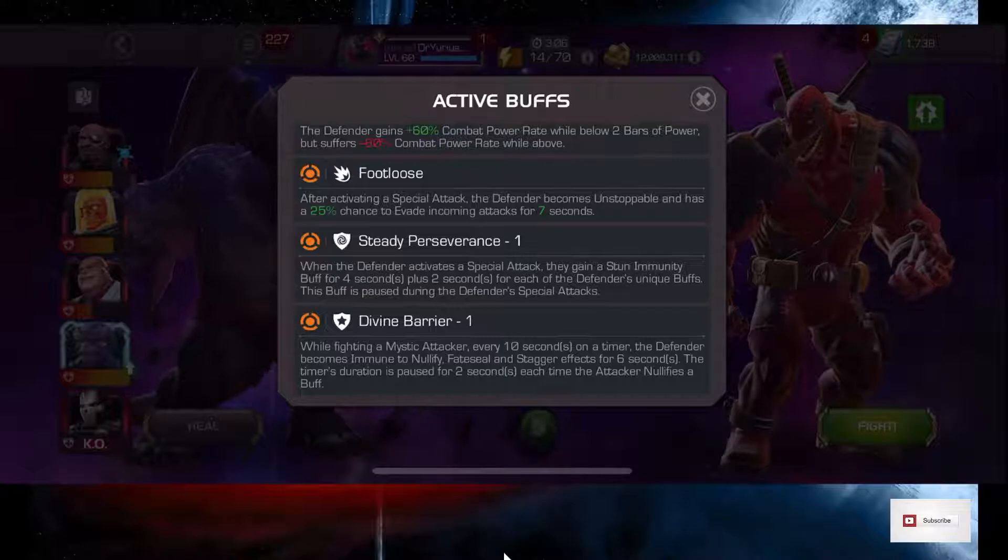While fighting a Mystic Attacker every 10 seconds on a timer, the Defender becomes immune to Nullify, Fate Seal, and Stagger. Well, Dragon Man doesn't really do that, so I'm okay with using him.